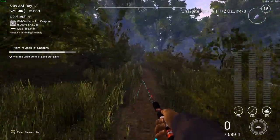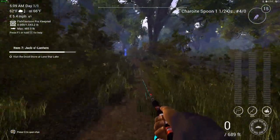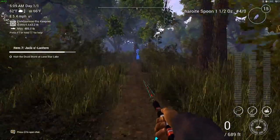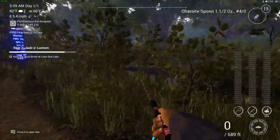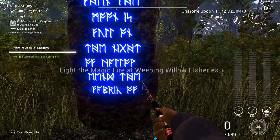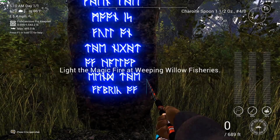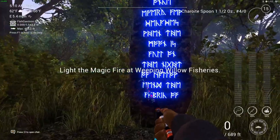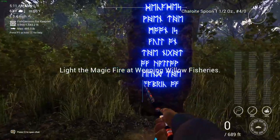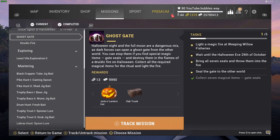Make sure you are subscribed so you don't miss out on item 8 — I'm pretty sure there's going to be another one. Mission accomplished — item 7, Jack O'Lantern, claimed. The next mission says: light the magic fire at Weeping Willow Fisheries. I'm going to do that in the next video, which is coming straight after this one.